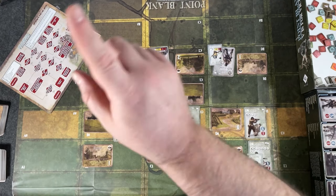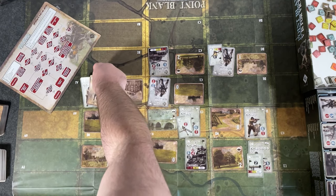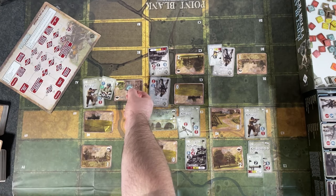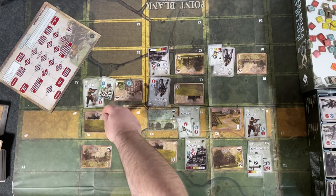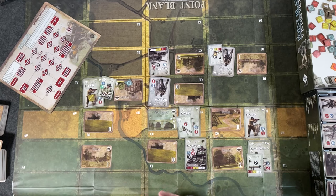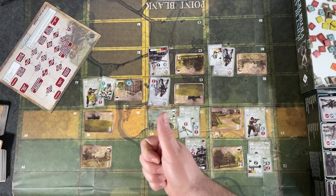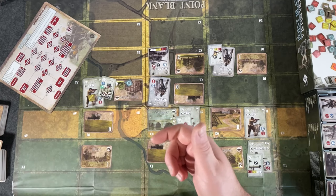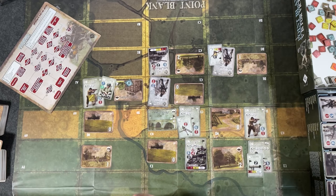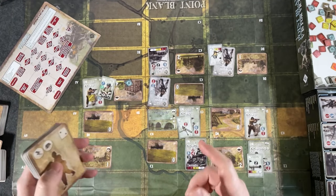For example, you might declare a move on your infantry squad by playing a movement marker facing the direction you're going — say, into that stone building. He also gets a fatigue token for moving. That's the end of your impulse. It goes to the Germans for their upkeep and impulse, then comes back to your upkeep where you resolve that movement — flip the marker to spotted, place it on the terrain, and the fatigue stays with him until removed.